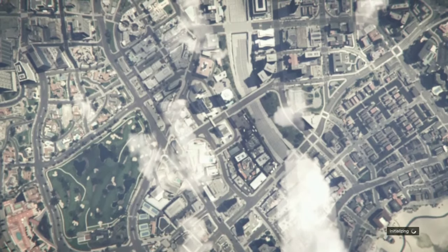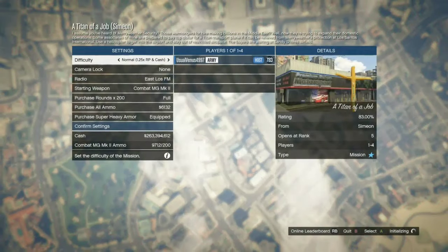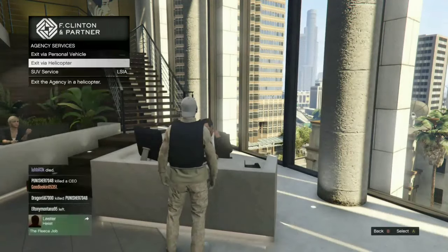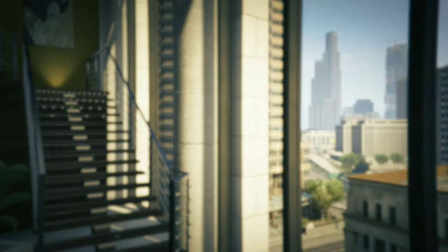No active contact missions found — press B, be host. Titan of a Job, Simon. Okay, just quit here and spam right on the D-pad. There it is — agency services — and now the Titan of a Job from Lester will come back.